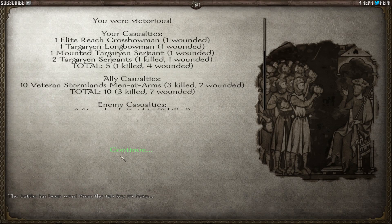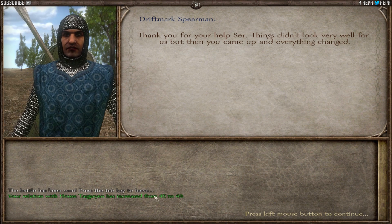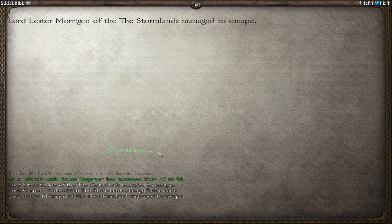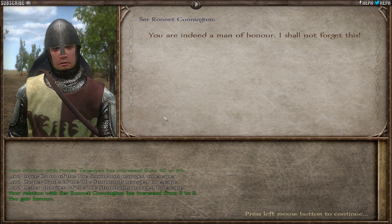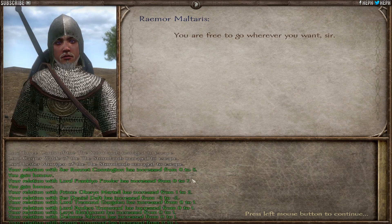That was quick - that took like three, four minutes? We got a better relation with House Talcari, that's awesome. Let's see if I've got any cool loot. You're free to go, I don't give a shit. Oh look, we freed him apparently - that's cool. Everyone's happy - well, not them.